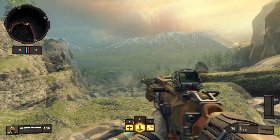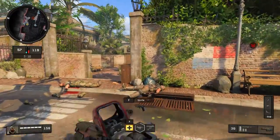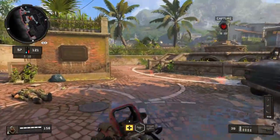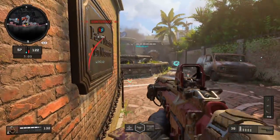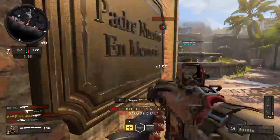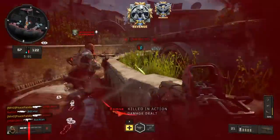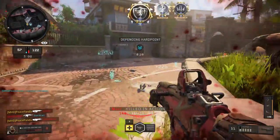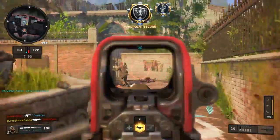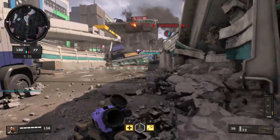fully automatic assault rifle that resembles the Scar H. In this weapon guide we will talk about the stats of the weapons, from damage and range to idle sway and ADS time. The footage and stats are based on in-game testing for multiplayer but not Blackout. Stats will differ between modes according to the devs, but it's hard to test in Blackout so we won't be including them. If you are interested in the stats for Blackout, let us know and we'll consider adding them.